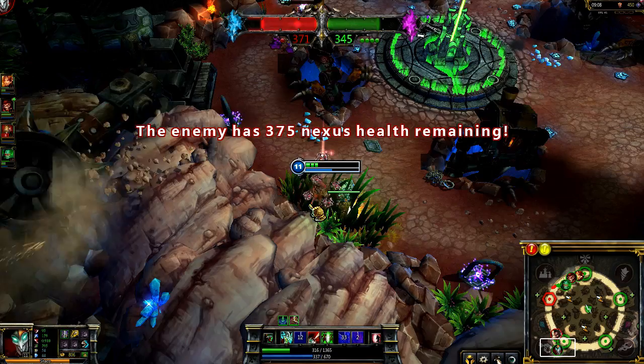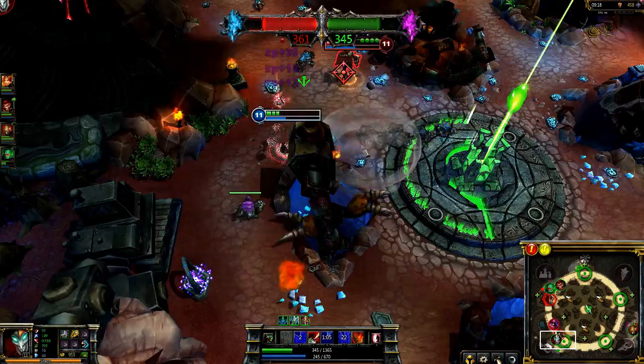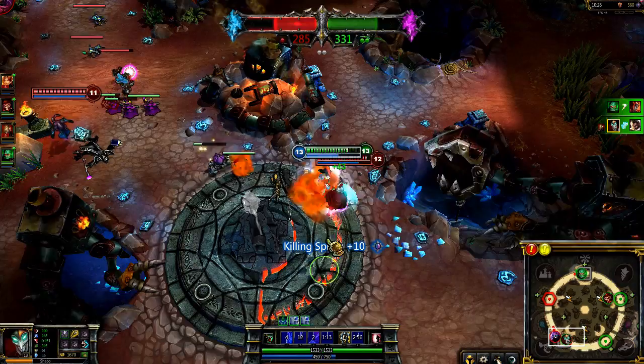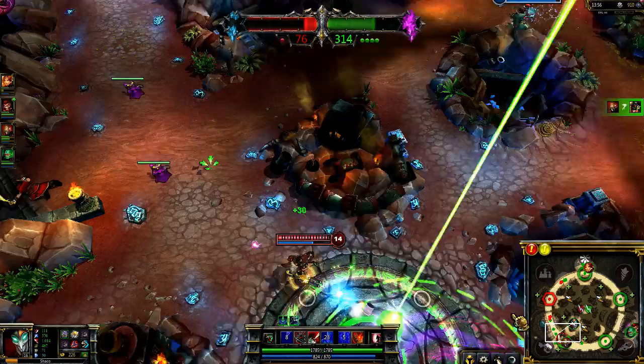Shaco also defends points extremely well. Here I sit in the brush near the health relic and spam Jack in the Boxes. As Graves comes in to capture, I use Hallucinate and run the clone at him. He attacks it, not realizing it's only the clone, as I keep myself hidden in the brush. Seeing him low, I run in, Deceive, and chase him down with a Two-Shiv Poison throw. Shaco's elusiveness makes him a huge menace to assaulting champions. I Deceive in and tag Graves with Deathfire Grasp and Two-Shiv Poison, taking him down almost immediately. Then Jax heads for me, so I pop Hallucinate and focus him with the clone while I try to escape. Seeing Malzahar try to capture, I Deceive over to him and take him out with just a Deceive crit and a throw of Two-Shiv Poison.